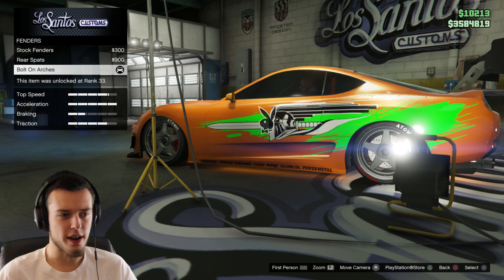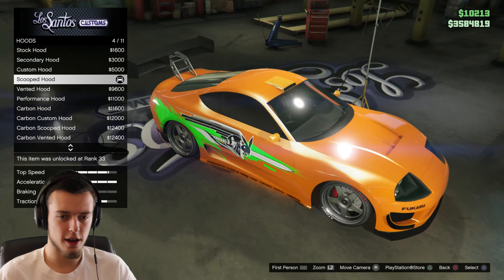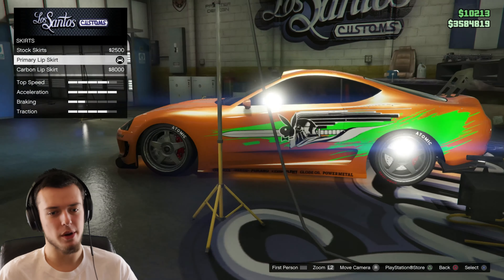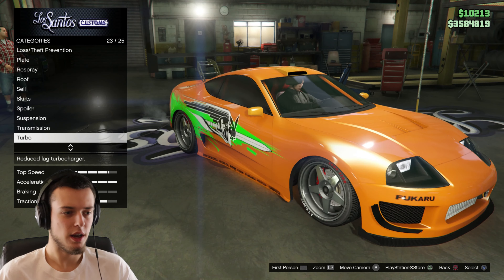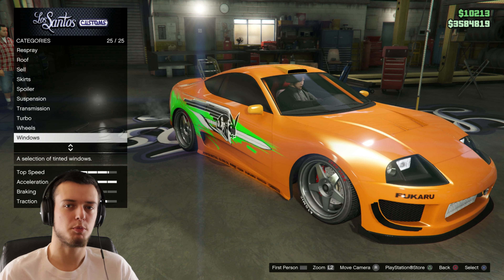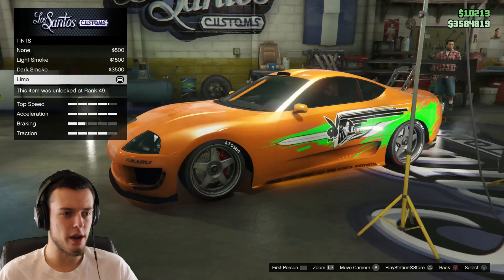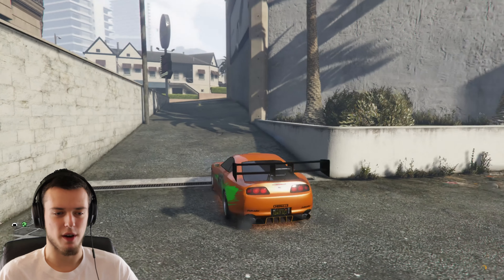Chassis: race seats with a secondary roll cage. Engine stays to the highest level. Exhaust is the twin chrome custom exhaust. Headlight covers: I like to keep them just open — they're beautiful headlights. Fenders: bolt on. Hood: the scooped hood, along with a secondary roof scoop. Skirts: primary lip skirt. Spoiler: the big GT wing type 2. Suspension, transmission, and turbo — put those to the highest ability. Windows: limo tint, looks very nice.